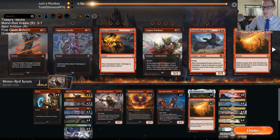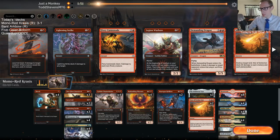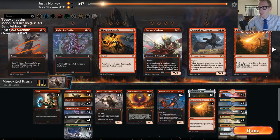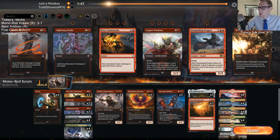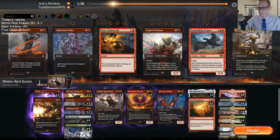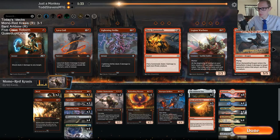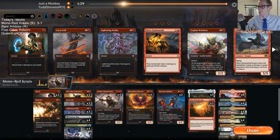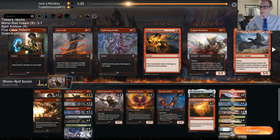Why not haste into Lightning Strike? Because activating into Lightning Strike is one more point of damage than haste and it's guaranteed — you don't have to connect with it because you're going to get that damage guaranteed.